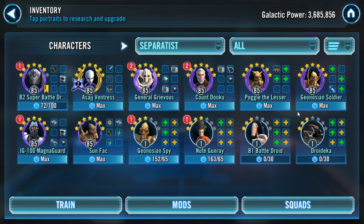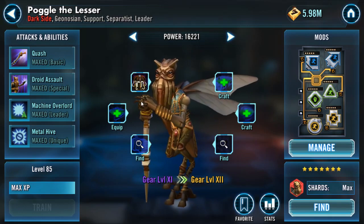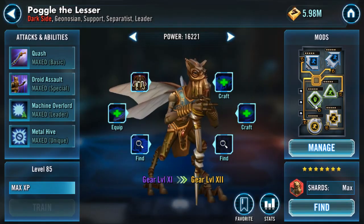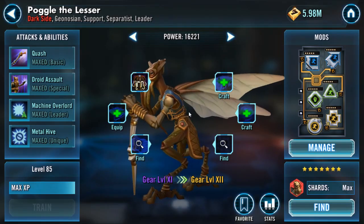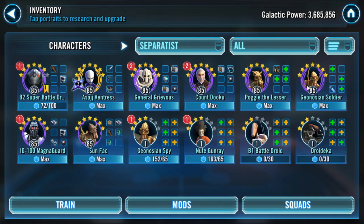Let's check ability blocks. The one guy I think is going to be very important for this event as a free-to-play player is Poggle. He has a percent chance of ability block on his basic, gives offense up for all allies, droids get speed up for three turns, gets some TM gain, and evasion too. When it comes to events, if you have evasion — like pairing Dooku with Poggle — this could be the RNG factor, just a lot of evading and trying to land your ability blocks and stuns, very similar to the Chewie event.